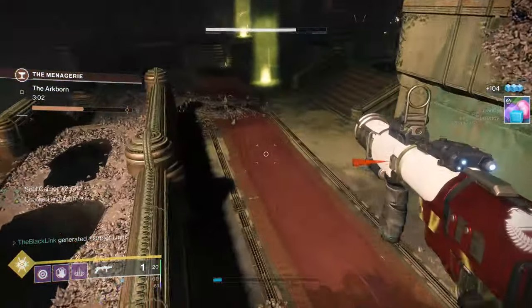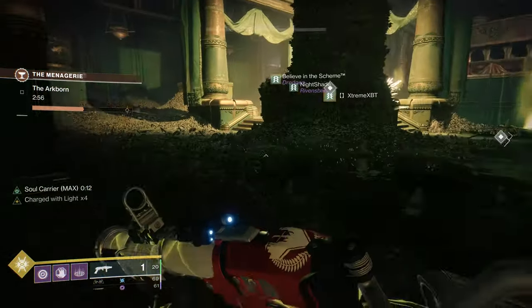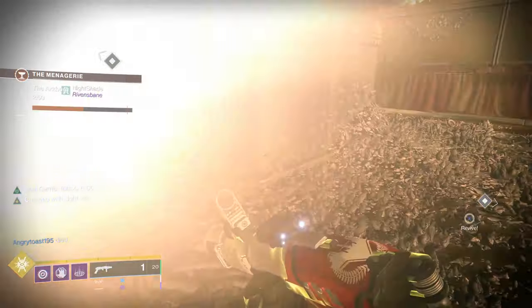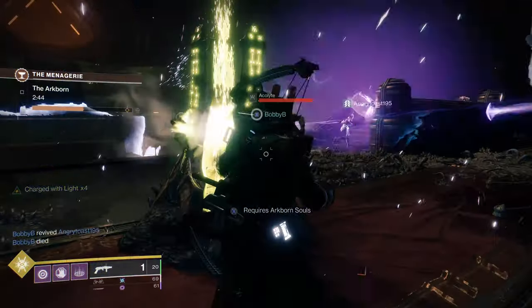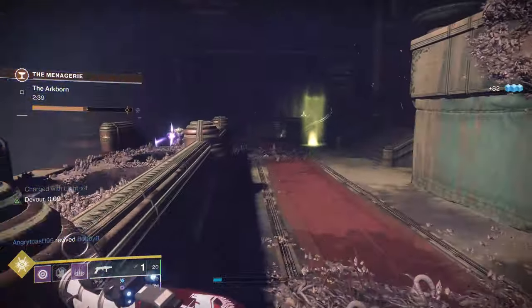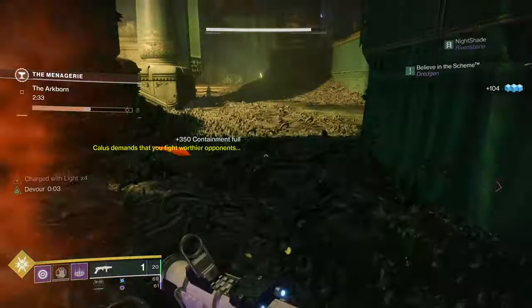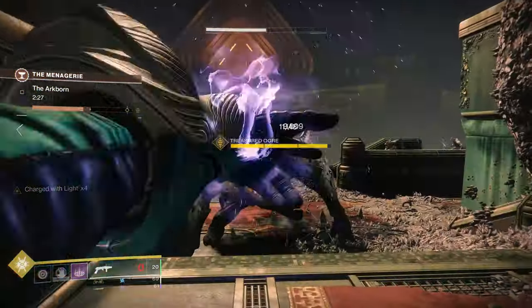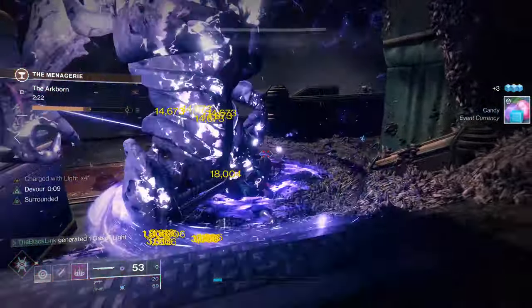Those are some major changes to hand cannons. I like what they're doing with the 110s firing faster moving forward, and I like the better range options for them. The adaptive changes are interesting too — the 140s were just being stomped by the 150s. I find it interesting they didn't just make the 140s into 150s, but I guess it created balance problems with guns like Ace of Spades firing a bit faster. With those 150s moving into the 140 archetype, I do wonder if that's going to change the recoil pattern for any of those guns.